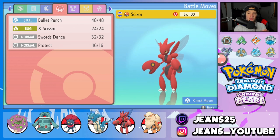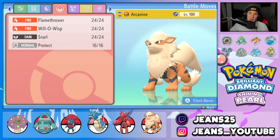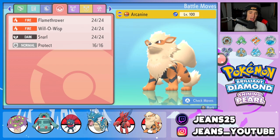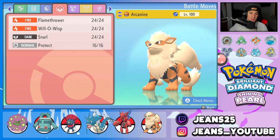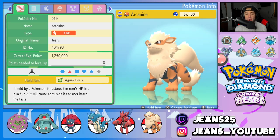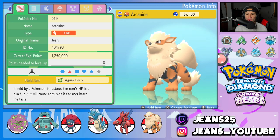Fifth Pokemon is Scizor — another very strong Pokemon you cannot go wrong with. Life Orb is its item, ability is Technician, and the moveset is fairly normal: Bullet Punch, X-Scissor, Swords Dance, and Protect. It is legit the best moveset for any Scizor in BDSP. Final Pokemon is my Arcanine build, which I absolutely love. It's so good at controlling the battle with Will-O-Wisp and Intimidate for physical attackers, and Snarl for special attackers. Flamethrower and Protect are its other two moves, ability is Intimidate, and the item is an Aguav Berry so it can get some HP back when it falls below one-fourth HP.